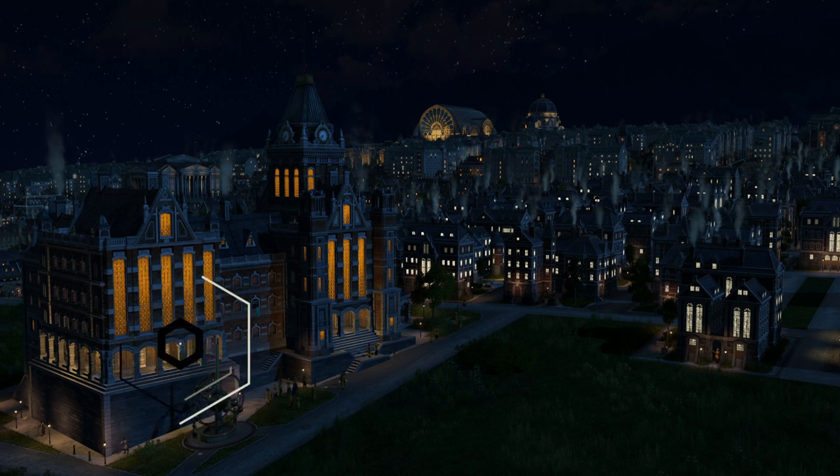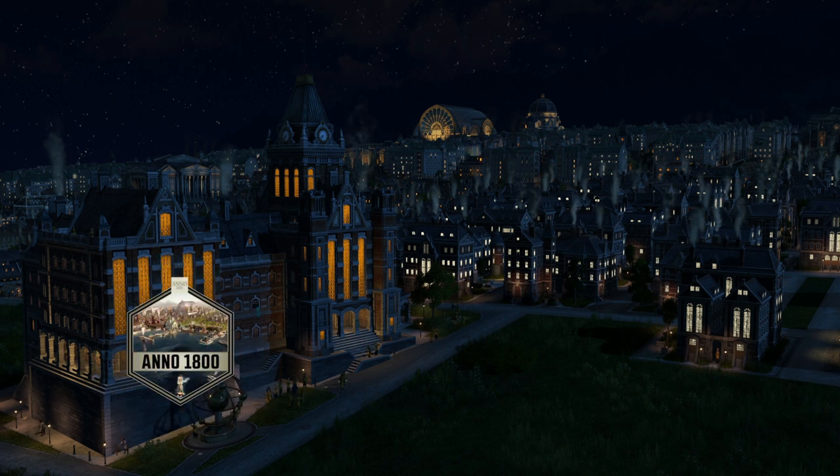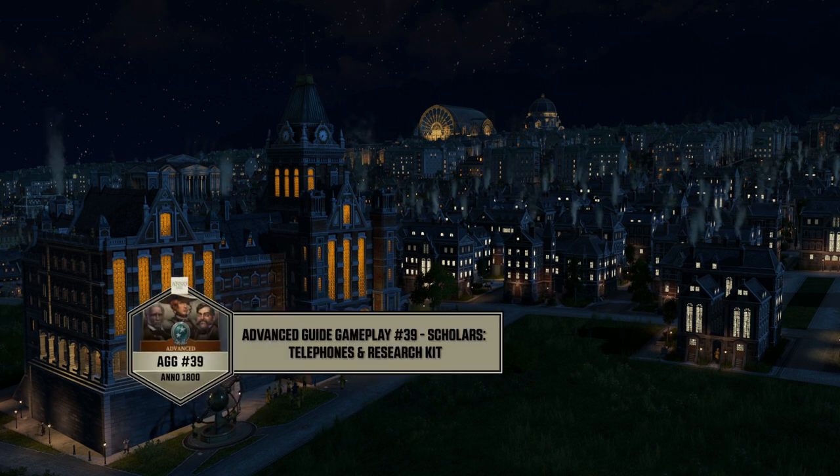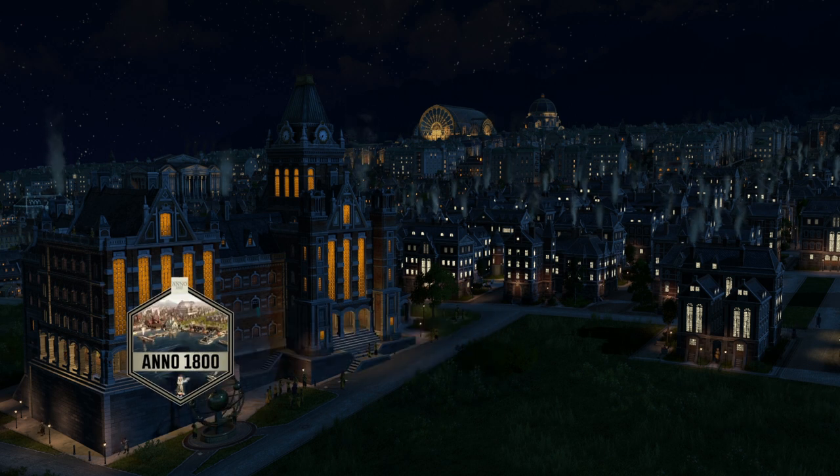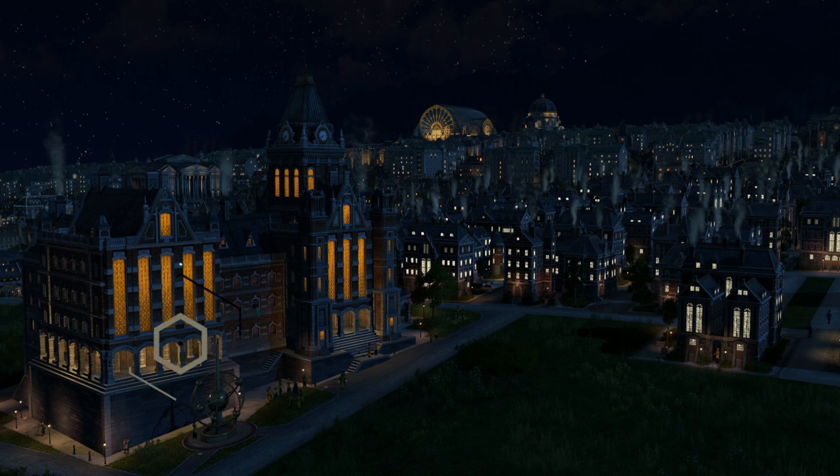Magnet for genius. Hey, what's up everybody? It's Pablo 1713 hi and welcome in to an Anno 1800 advanced guide gameplay episode number 39. As you can see, we are at night and we are looking for our research institute and our scholars building.